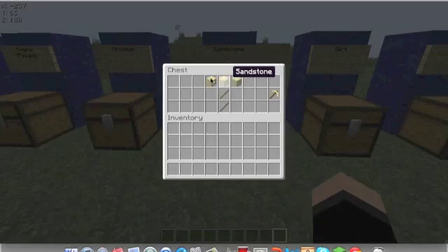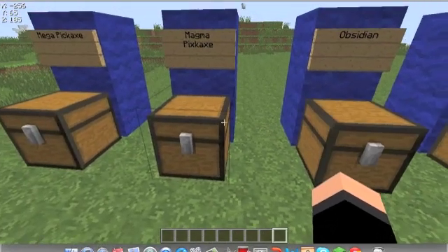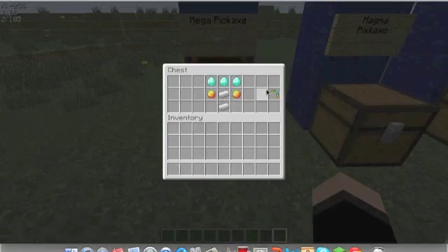I showed you just for examples — here's the Sandstone Pickaxe. They mostly go like this. The Obsidian Pickaxe is just three Obsidian up here with the sticks. You can pretty much figure those out for yourself. Let's look at the Mega Pickaxe here. You take three diamonds, two Magma Cream, and iron ingots right here.